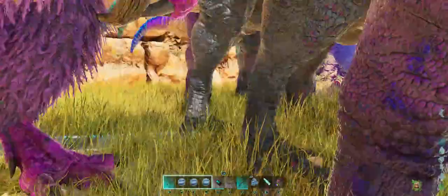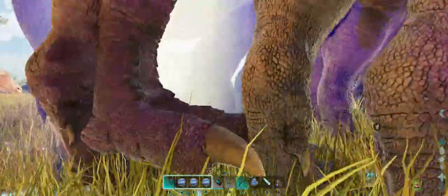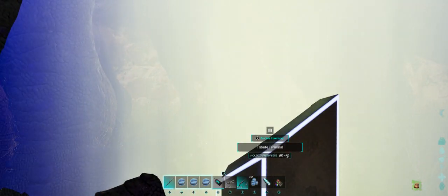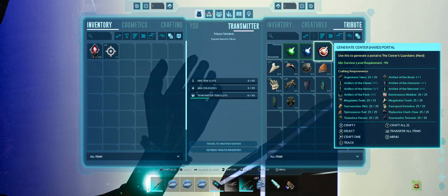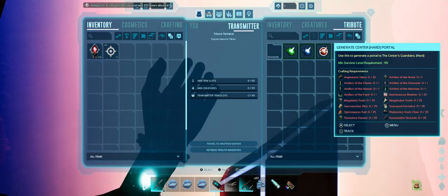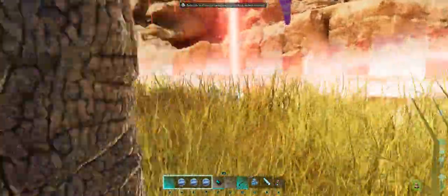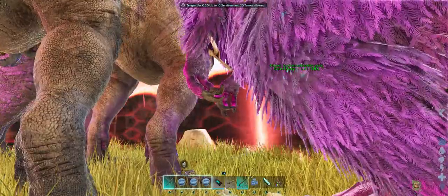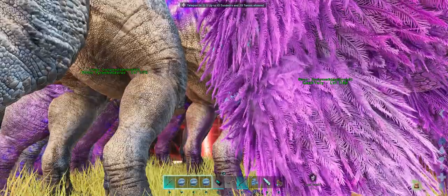Everything's ready to go. I'm just going to get in here through this mass of Rex feet, get to the terminal, and we will launch everything. Here we go. I'm going to go see how we do — it's been a long time since I've done the Center bosses.